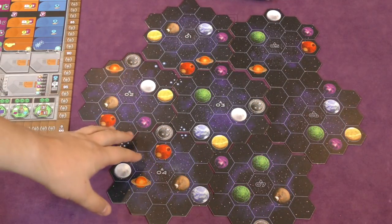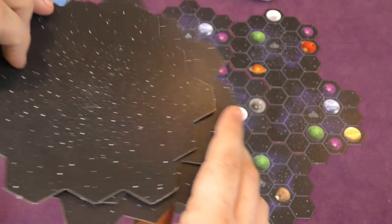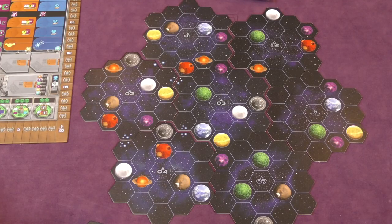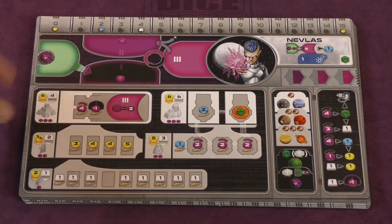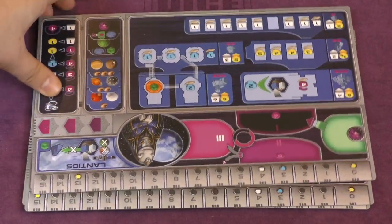The game board is not really modular, but this is the setup for a one and two player game — a three to four player game, you'll add some more tiles in. Some of them have only one side, but others have double sides depending on which setup you're using. This shows the different planets. There are planets of different colors which match some of the races, and then there are also dead planets on the board. Then there's Gaia — these planets here — which is where the Gaia Project is. You're turning these into habitable planets. Each person is going to choose a race, and each race has a special ability and two different sides.